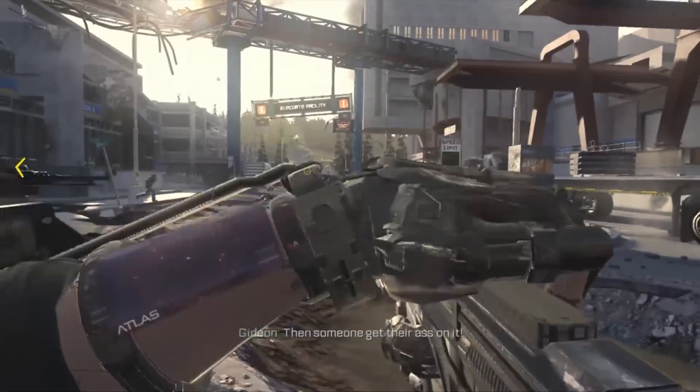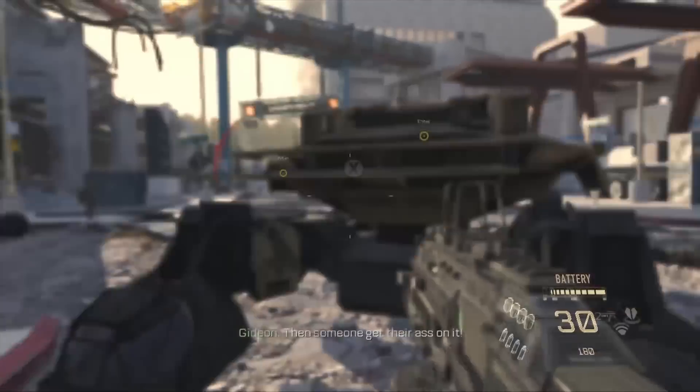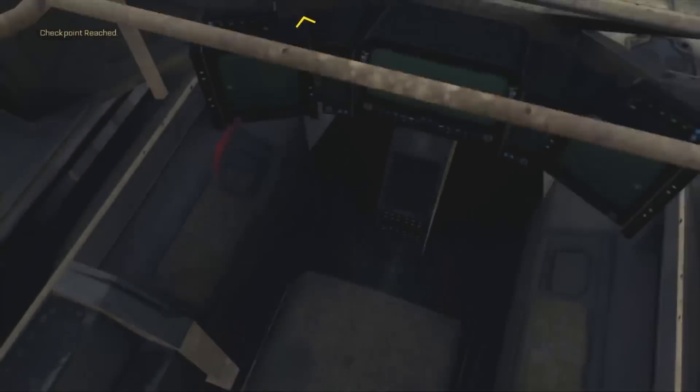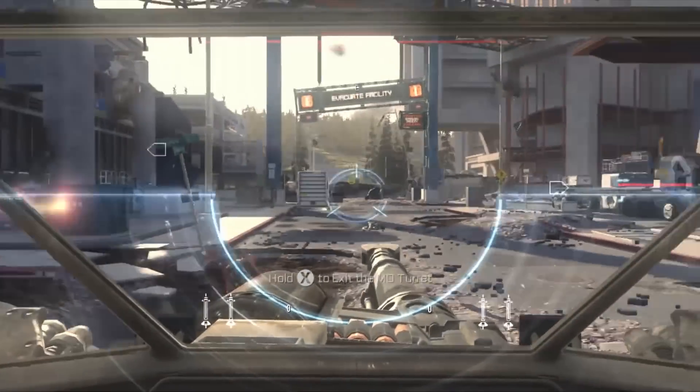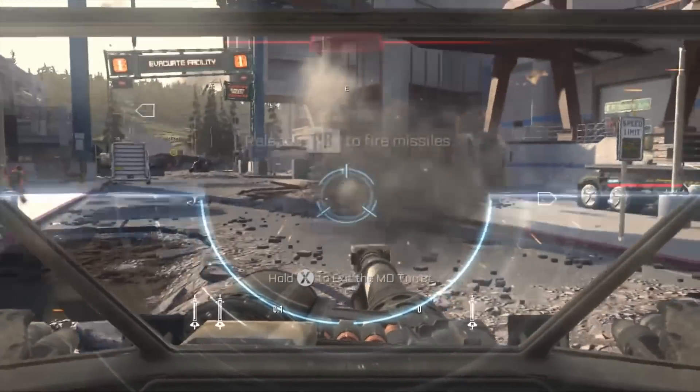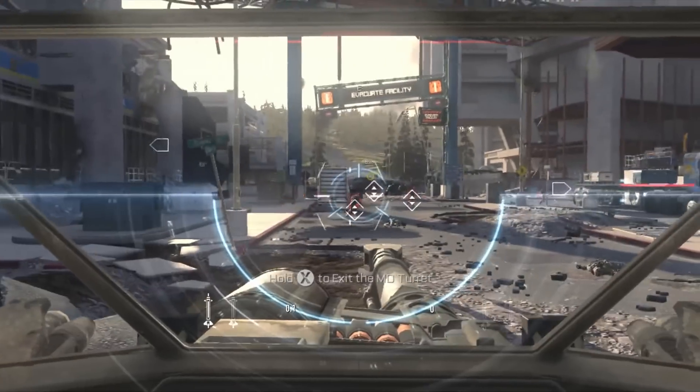So I just reloaded the checkpoint, hopped in this bad boy. You just have to get a bunch of kills — it's really easy, actually. You just hold right bumper to lock on to enemies, then release and get 10 kills. Pretty simple.